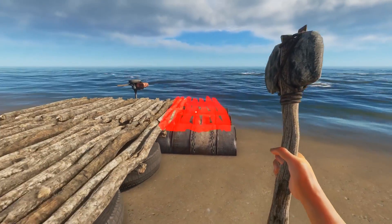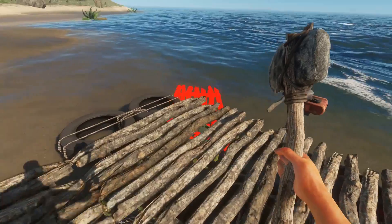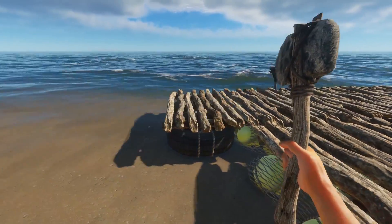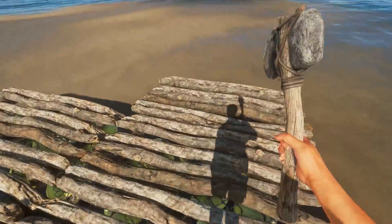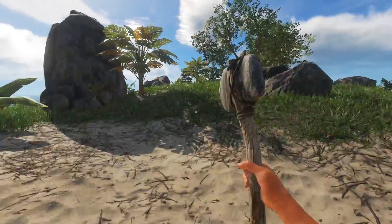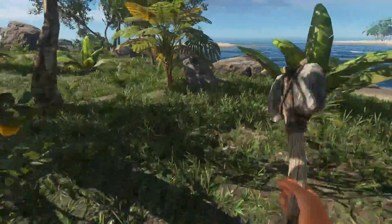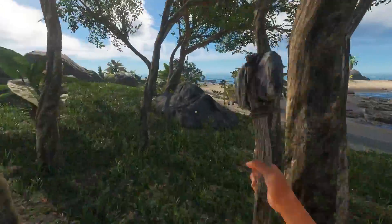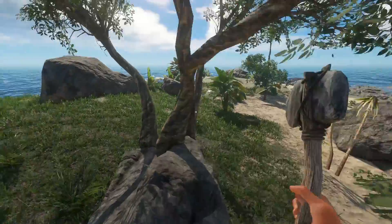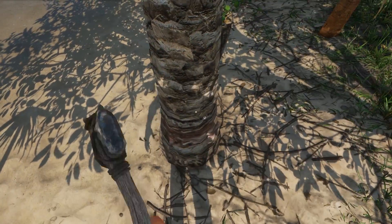Almost there — come on, we were so close. There we go! Now we have kind of like stabilizer thingies. Let's get some more wood. I was even trying to leave the young palm trees to see if they would develop into an actual palm tree, but I haven't noticed anything yet. Are any of these cuttable? 'Cut-downable' is not a word but I'm making it one. Bear with me as we do some tropical island logging.